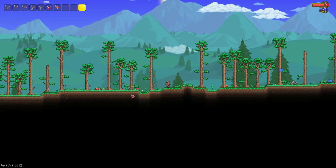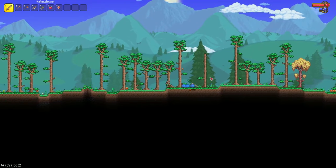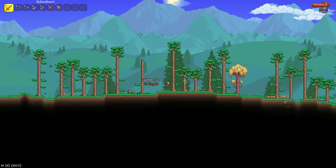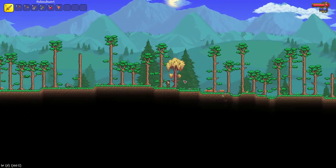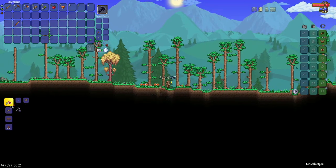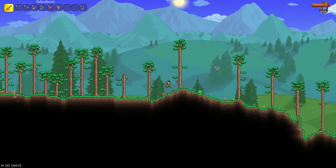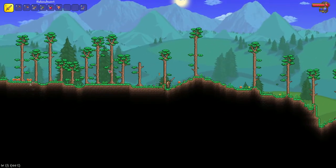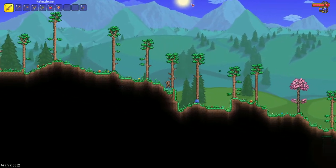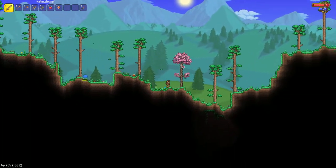Well, they don't even drop anything so it wasn't even worth it. Oh, those are a lot of slimes — we can kill them to get some slime gel, and with that and some wood we can make torches. On the night it does get pretty dark, so we should get going because the day is already halfway over.